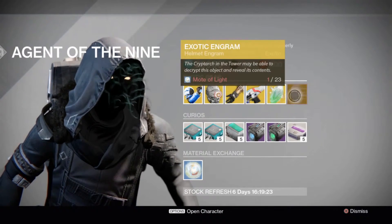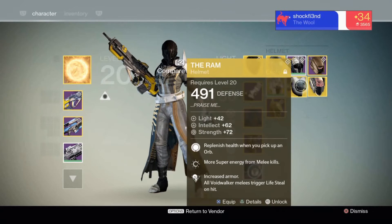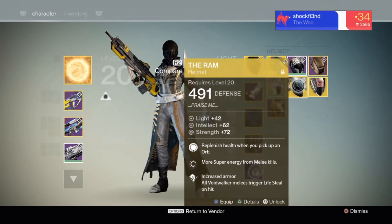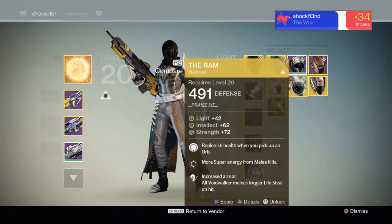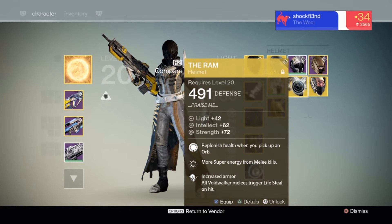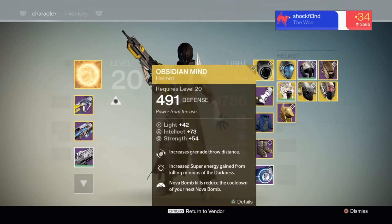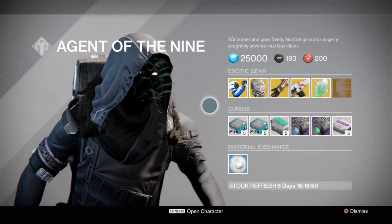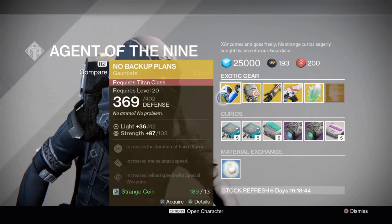Exotic Helmet Engrams — you obviously want to get that if you want any of the exotic helms that you don't have. There are plenty of them. Recently I bought around 7 engrams and finally got another Ram with a better stat roll. So if you want a different exotic helm, go ahead and pick it up. Most of my stats I got off of DestinyDB.com, so if you want to check out any of the stats on any of the other weapons or armors, that's a good spot to go.